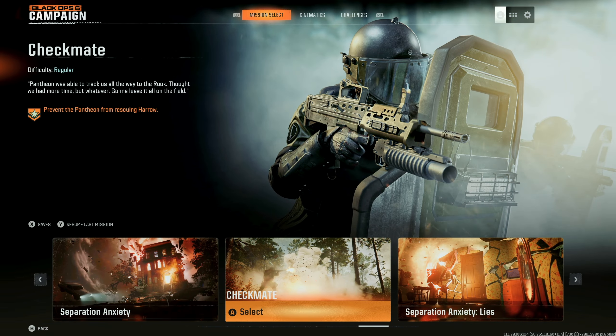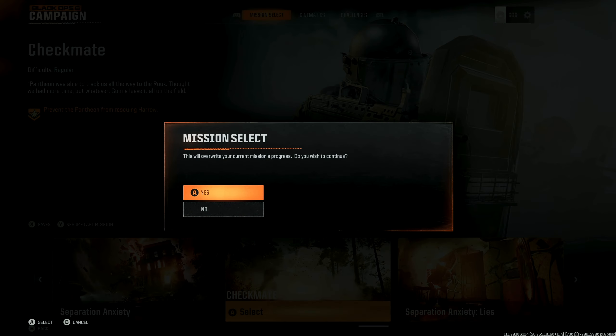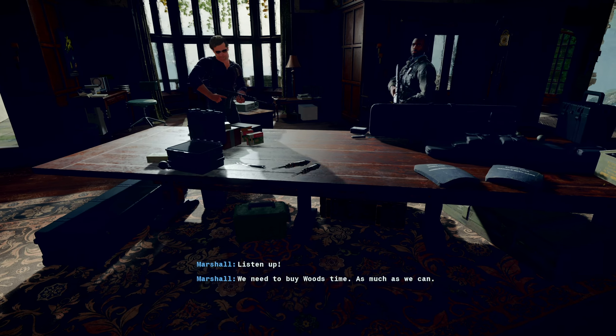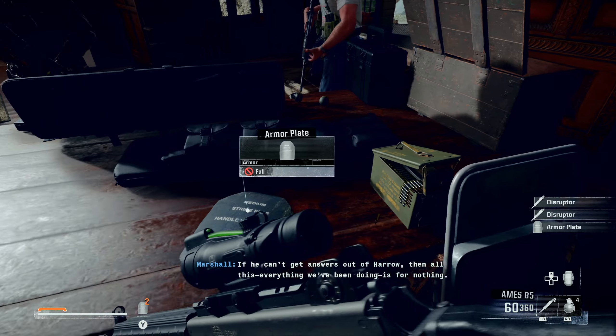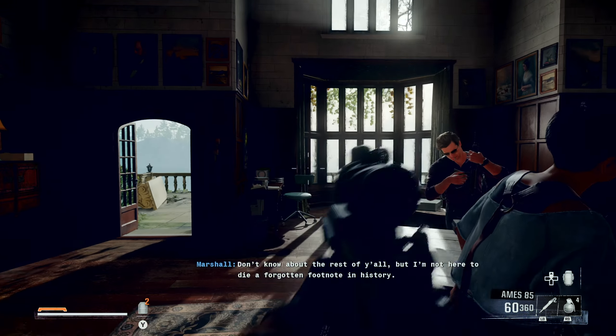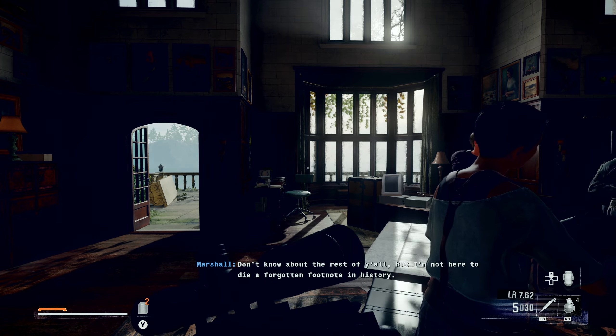First thing you want to do is head over to the mission called Checkmate and select Recruit. After the cutscene and once you're able to move, you'll be forced to group up with your squad to choose extra equipment. The equipment that you will need will be the Adrenaline Stim. Luckily for you, you will already have this equipment in your arsenal. Press up on the d-pad and make sure to select it to make it a primary equipment.